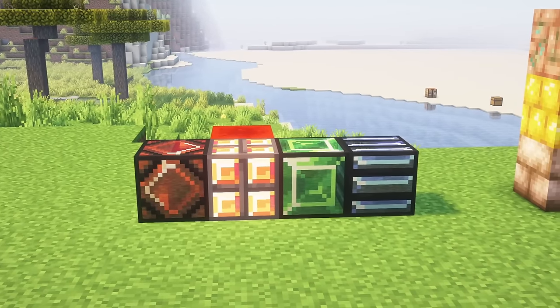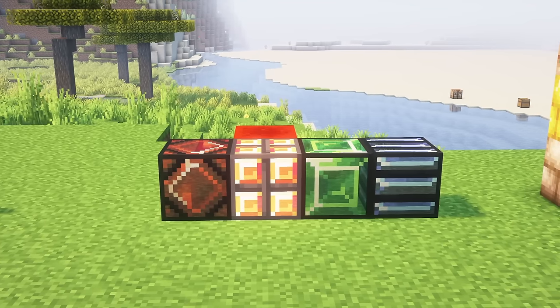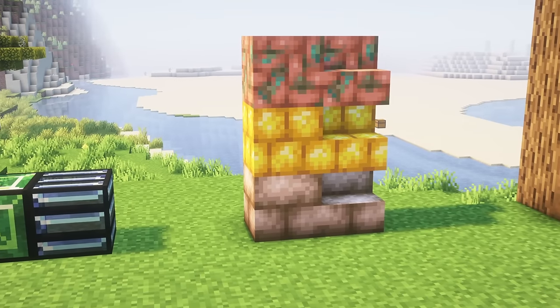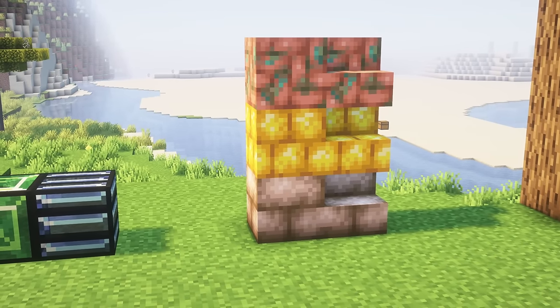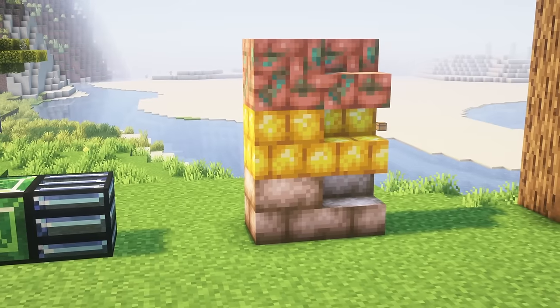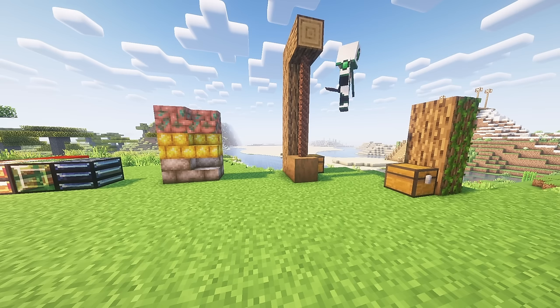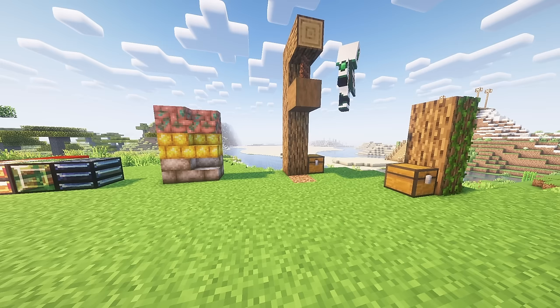Rainbow lamps can be made of corundum by default and powered by redstone — they will color beacons while they are powered. Raw ore blocks can be crafted into raw ore bricks, and these bricks can still be crafted back into 9 raw ore. Rope coils can be crafted using string. This new block can be placed on the bottom face of a block by players and dispensers, and drop down by right clicking on the placed rope block.